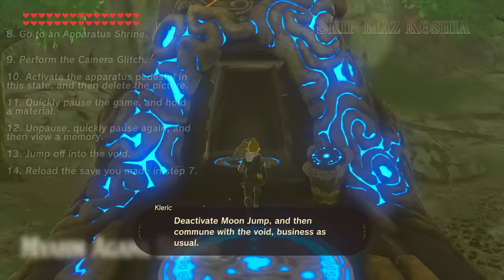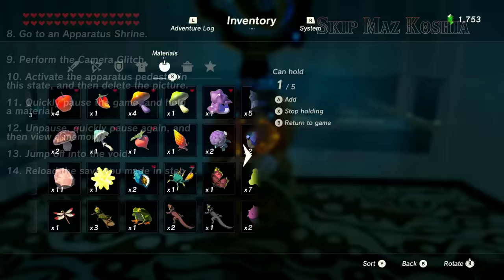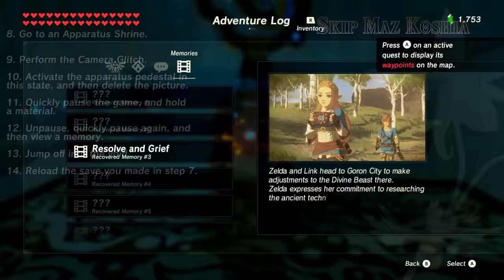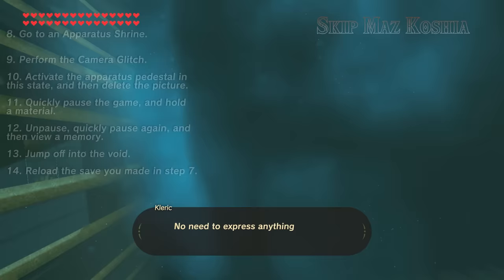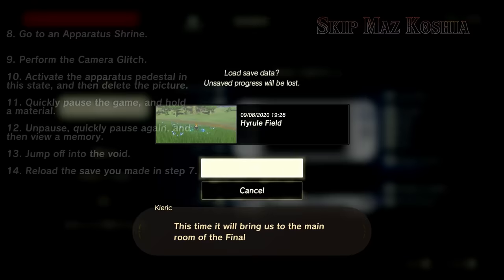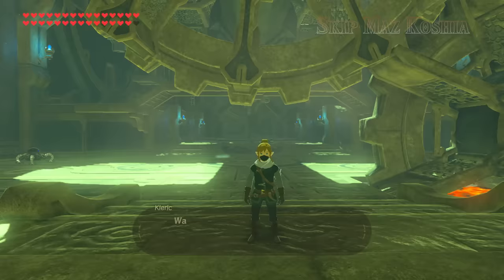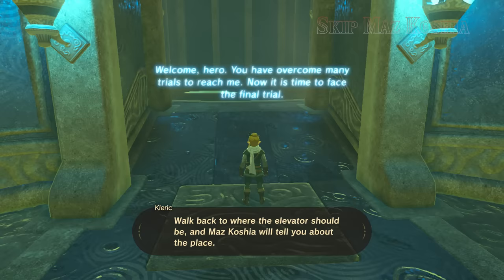Deactivate Moon Jump, and then commune with the void — business as usual. You just need it to transport you again. No need to express anything; it knows you are grateful. This time it will bring us to the main room of the final trial. Walk back to where the elevator should be, and Maz Kosha will tell you about the place.